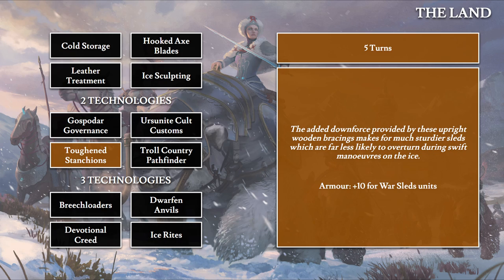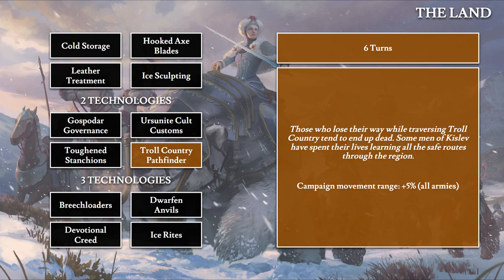Toughened Stanchions also takes five turns: 'The added downforce provided by these upright wooden bracings makes for much sturdier sleds, far less likely to overturn during swift maneuvers on the ice.' This gives plus 10 extra armor for the Warsled unit — both heavy and light variants get the 10 points. Then Troll Country Pathfinder takes six turns: 'Those who lose their way traversing Troll Country tend to end up dead.' All armies gain 5% campaign movement range.